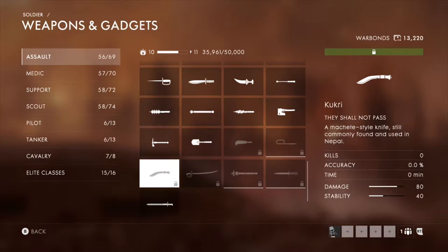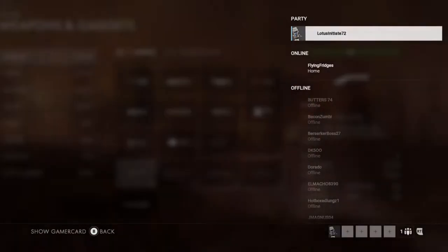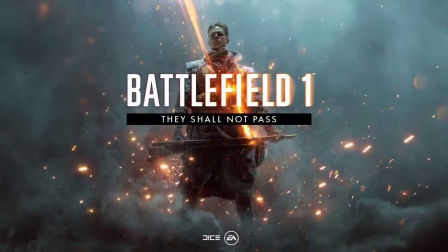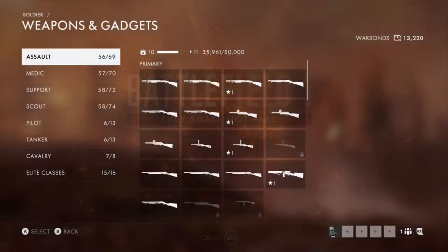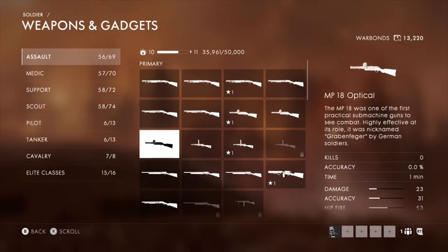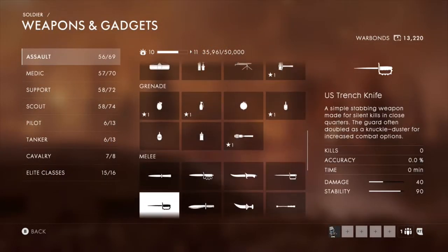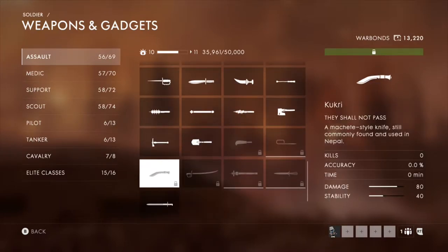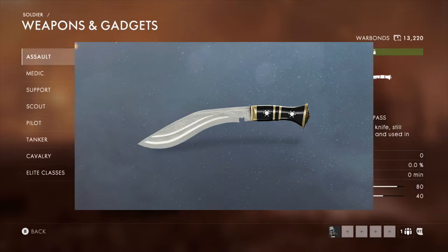Hey guys, Riddos Assassin here coming to you with another video. I've been playing a lot of Battlefield lately, and there was a recent update called — the DLC called 'They Shall Not Pass.' Long story short, it's the French army against the German Empire, and with this DLC we get new maps, new weapons, and a couple more melee weapons, one of them being the Kuguri.